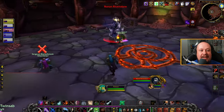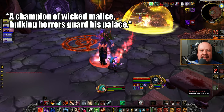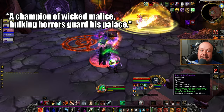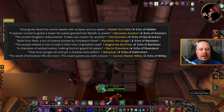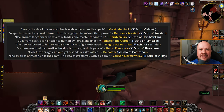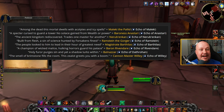And finally, 'a champion of wicked malice, hulking horrors guard his palace' — that is Baron Rivendare, and you're going to have to fight through the entire dungeon to find this guy. Once you have all three souls, you need to go back to the living side, go to the pillars, and interact with them, giving them the appropriate soul. Once all three pillars have been given their soul, you're going to be able to loot your brand new rune.